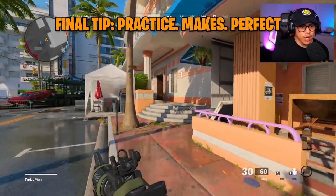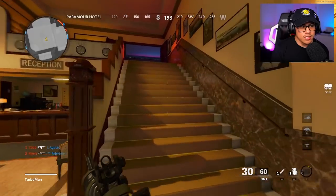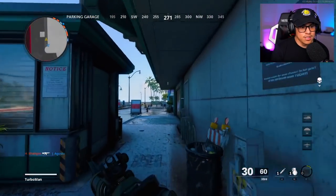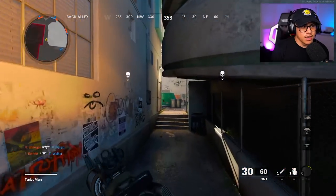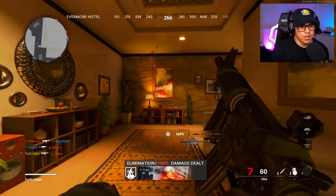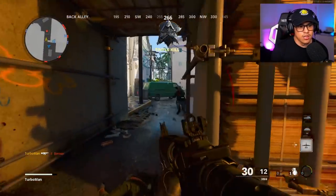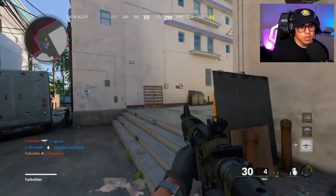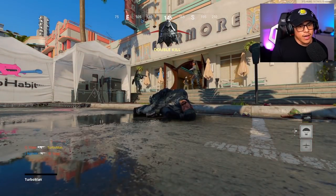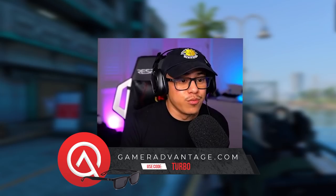The last tip is to use private match lobbies against bots set to recruit difficulty to practice everything we covered today: keeping crosshairs centered, predicting enemy locations by reading the mini map and UAV, burst firing, snapping, and controlling recoil. We can see all those methods demonstrated here — snapping, burst firing, predicting movement, controlling recoil, and keeping those crosshairs nice and centered. If you just practice this every single day, your recoil control and aim will improve 100%.